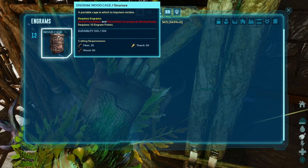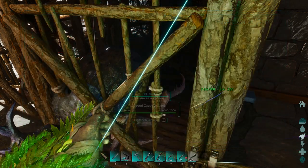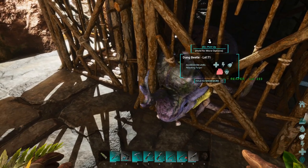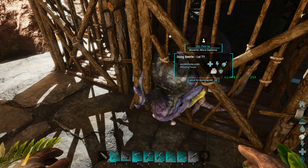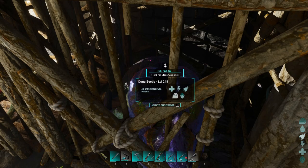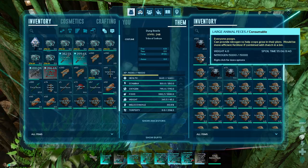The cage you can unlock at level 12 — it's very cheap to make — and it prevents your dung beetle from glitching out. Definitely one of the best creatures and it makes life so much easier with regards to getting oil. Let me show you one that's been here for a while — as you can see I've got loads of fertilizer and oil.